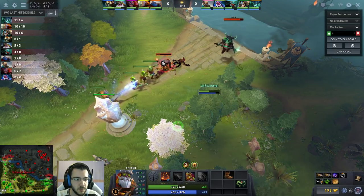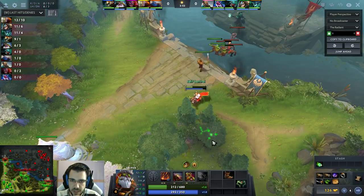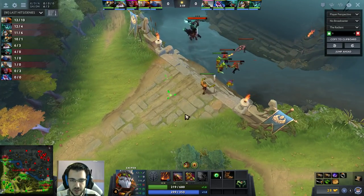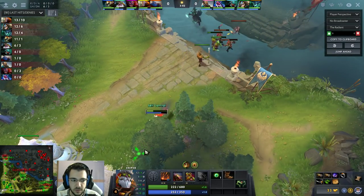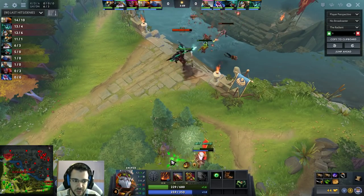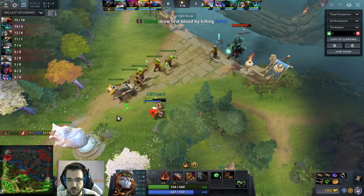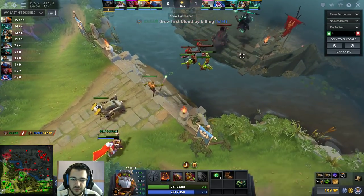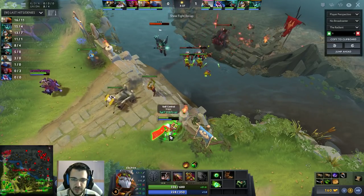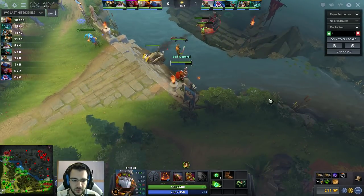I've been missing some last hits — only got six. Getting myself more tangos; that's what I mean, if you need more regen just get more regen. I'm kind of scared because I know OD's astral and Kunkka's torrent can kill me. As a mid laner, watch the minimap — where are the enemy supports? If they're missing and you know they're not pulling, you should be slightly careful. If the supports are on the top lane, you're playing a 1v1.